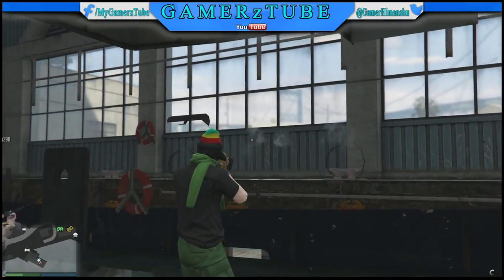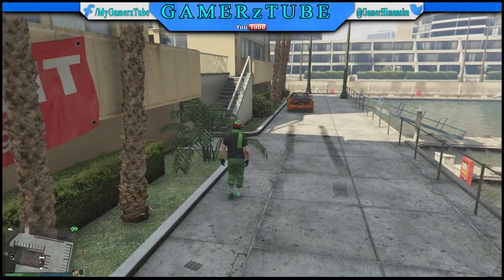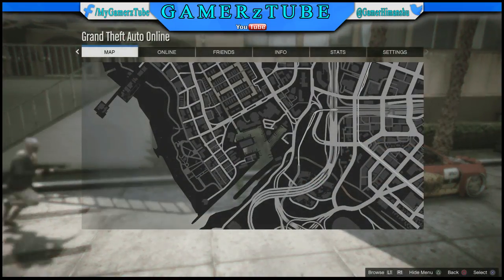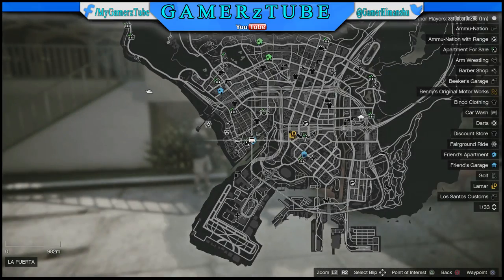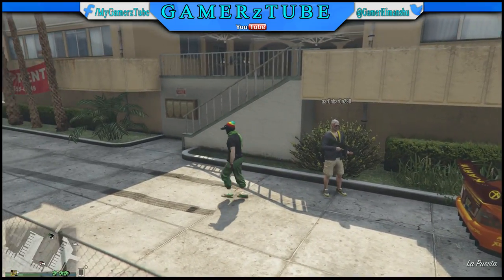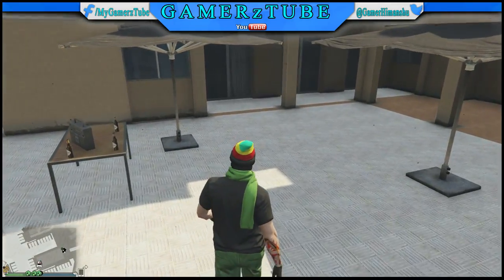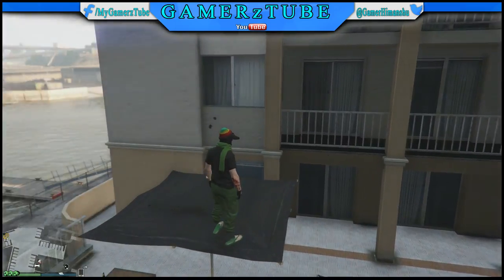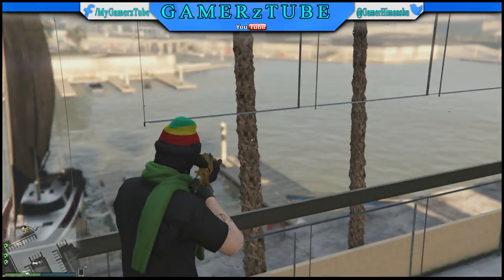Without any further ado, let's go straight to the third one. Here it is — this is the hard one. Press Start and I'll show you the location right here on the map. Then run toward this umbrella, which is on the left side of the staircase. Jump toward it and make sure you jump through the window from right to left side, just like this.